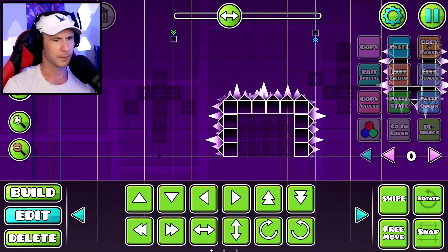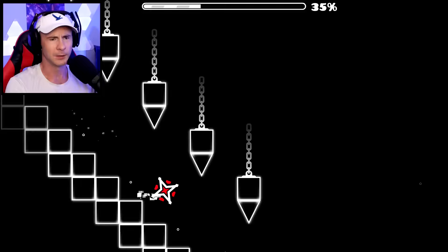Cycles - as soon as we change into the ball, there's a big spike wall. Alright, here we go - splat! Cycles: 38%!